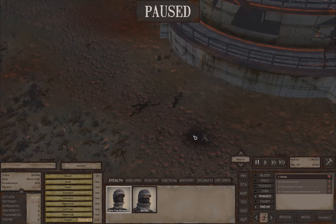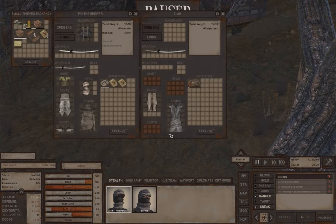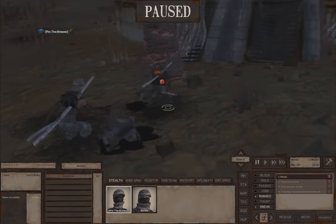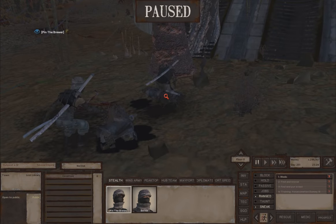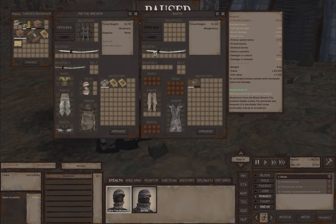Nighttime has hit again, so I'm going to go ahead and loot the skeletons we saw go down earlier. They have some really great swords, especially for beginners. That one's not a good one, but the ones that are green I would consider pretty good, especially for early or mid-game.